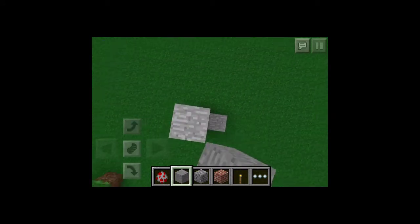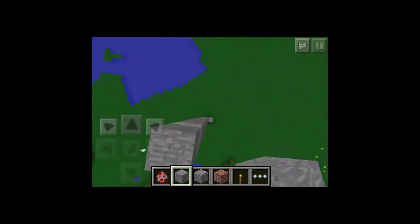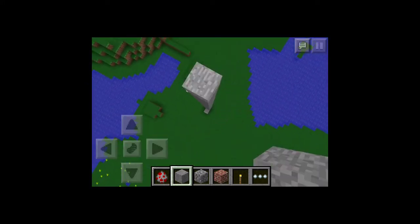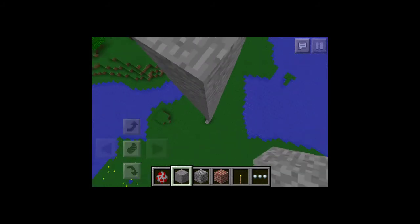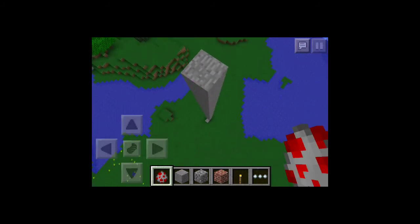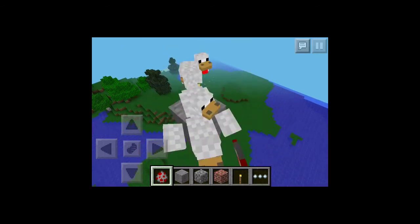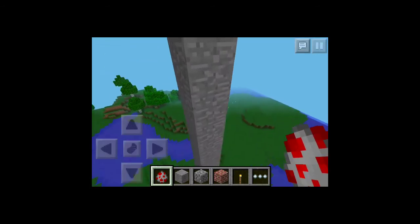You can build a pillar of any block you like. I prefer using a lot of chickens — it doesn't really matter how many you use, but you need more than like two. You need a good amount of chickens, but using a ton makes a giant firework-like explosion.